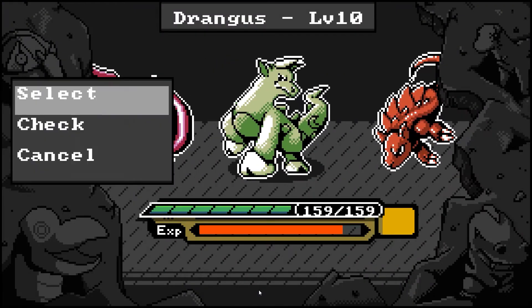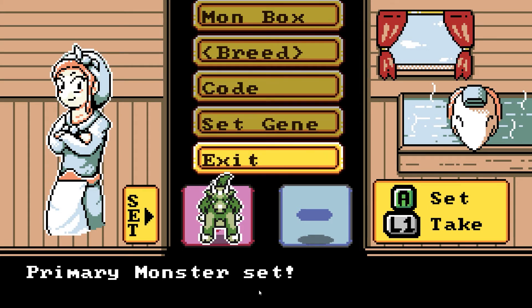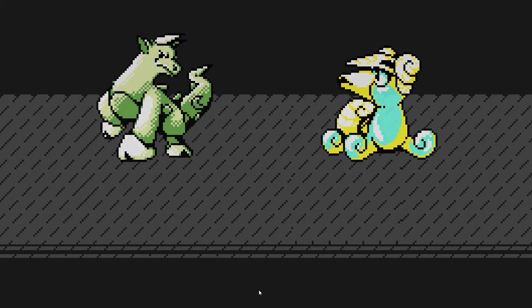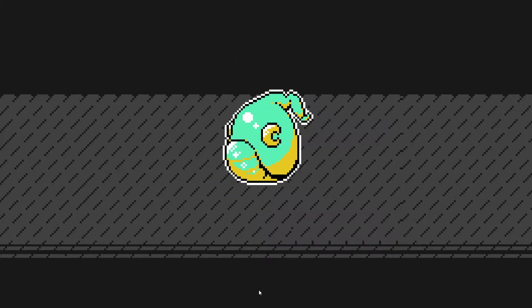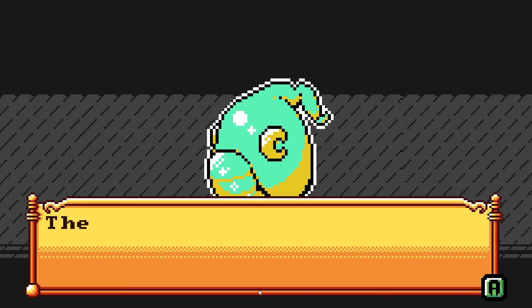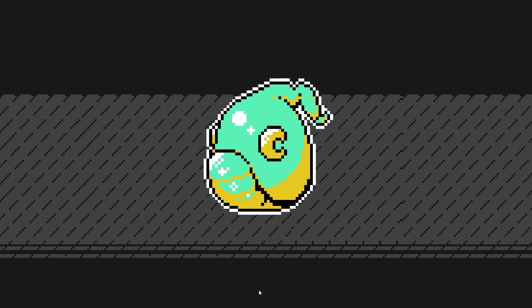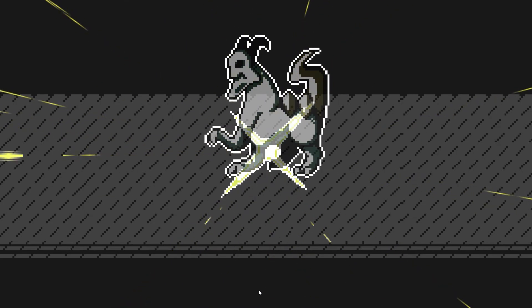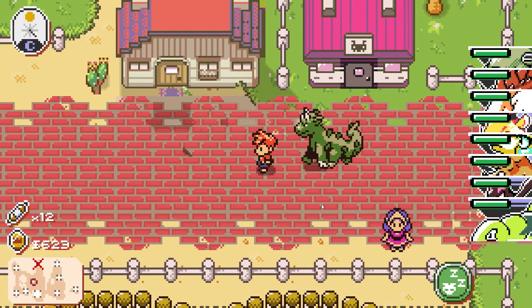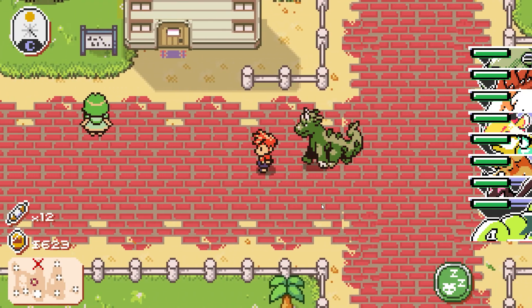Later in the game we are able to breed our monsters, which is hands down the best part of the game. The breeding system in my opinion is also the best I've played within its genre. We are able to select two monsters, and after breeding we obtain an egg. Approximately a minute later that egg hatches and we get a monster. The best part is that there are a crazy amount of monsters that are able to come out of an egg, each with their own unique color palette and look. We are also able to change the color of a monster by changing the secondary monster we breed with.